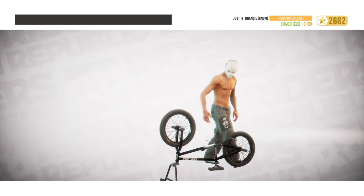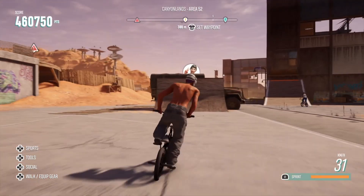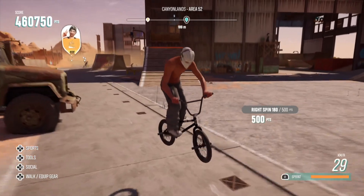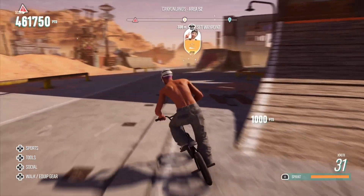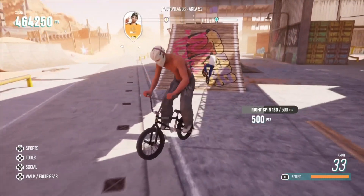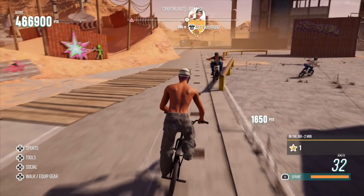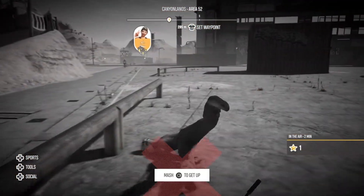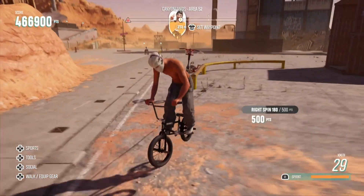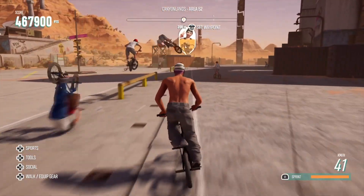You can see I've got Unassisted right now — so when I do a fakey it just turns me back around, which is very annoying, especially when you're trying to do combos and tricks with grinds. Like when you're trying to fakey then jump onto a rail, it just turns you back around so you can't go backwards. It's very annoying.